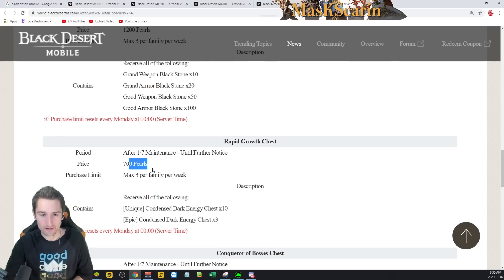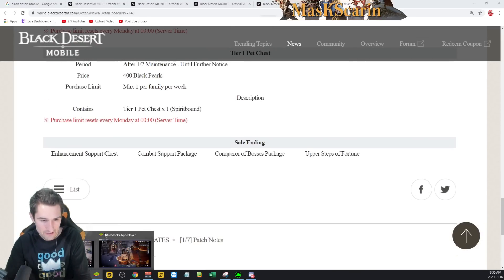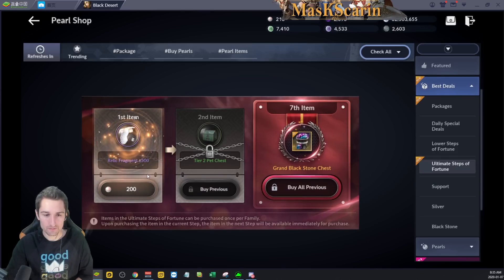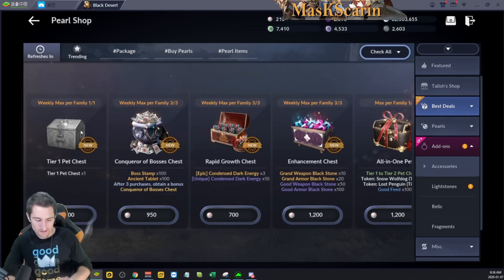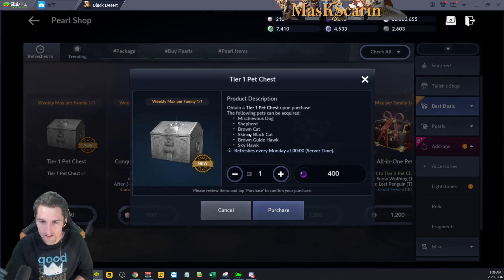Rapid Growth Chest is 700 Pearls. Let's check out the rest of these in-game. Here's Upper Steps of Fortune — those 500 Relic Fragments for 200. Under Best Deals we have Conqueror of Bosses Chest, Tier 1 Pet Chest, Rapid Growth Chest, and Enhancement Chest.